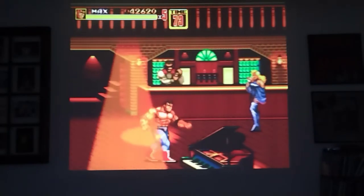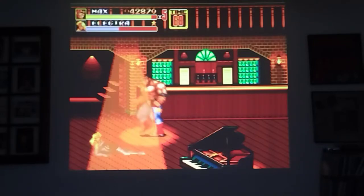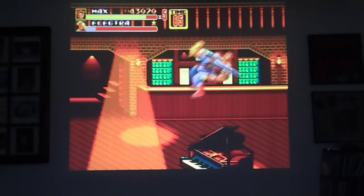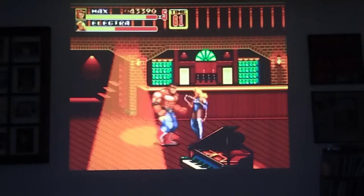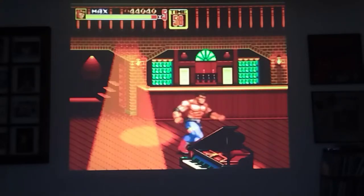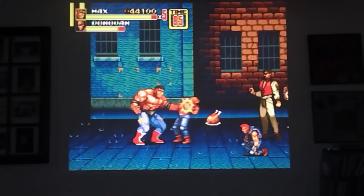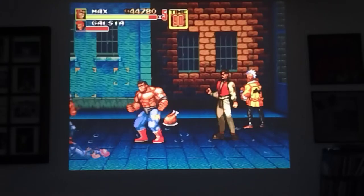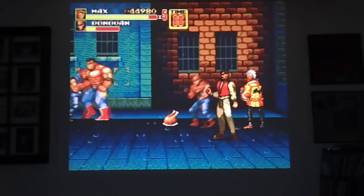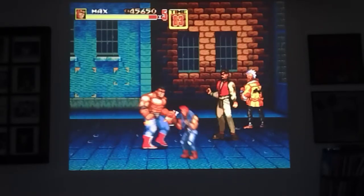How you do the jump kick is you keep pressing the direction you're jumping and hit attack. The jump kick has more range; the elbow drop has the stun effect. You can chain together attacks and combos and get really big points on even small enemies. That was the way that I did the first level challenge, because I chained a lot of combos together. That was an atomic drop — an old wrestling maneuver.